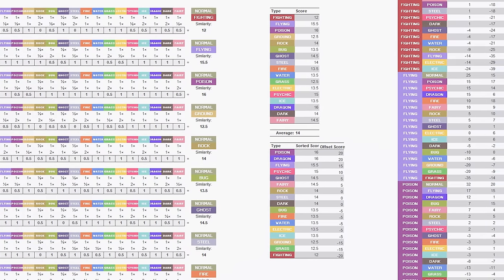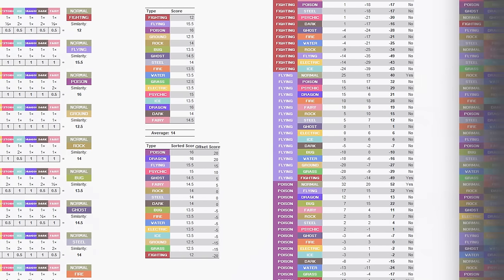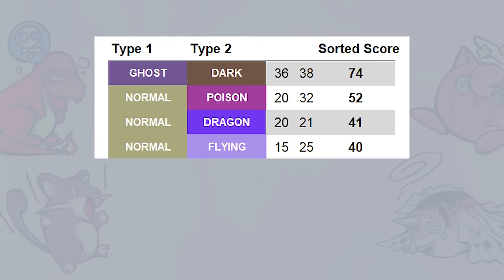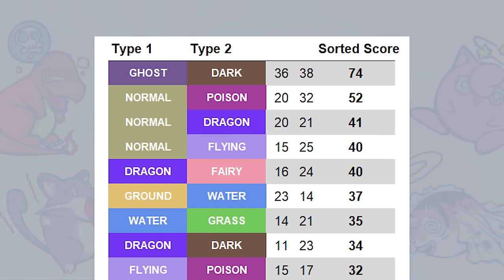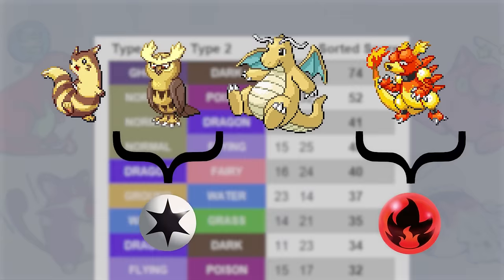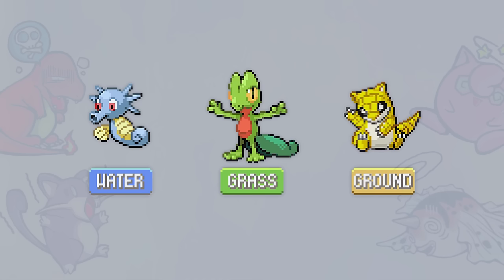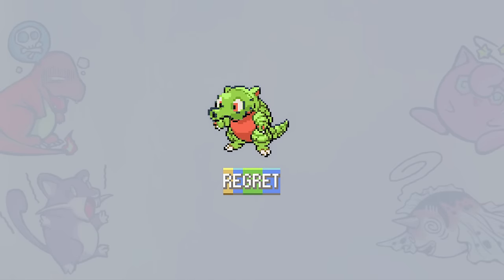I made one more table to sort these scores from high to low and take out the repeats, so let's have a look. As it turns out, the most similar Pokémon types by far are Ghost and Dark. After that comes a few more intuitive pairings like normal/flying and normal/dragon, but then there's more surprising ones like normal/poison, dragon/fairy, ground/water, and water/grass. This is where the other aspect of combining types becomes evident: they need to make sense thematically. While pairing water with grass or ground is more accurate, these Pokémon and their elemental traits are very distinct, and combining them into a single type would be ignoring these qualities.